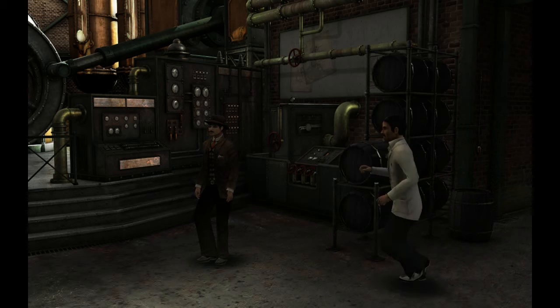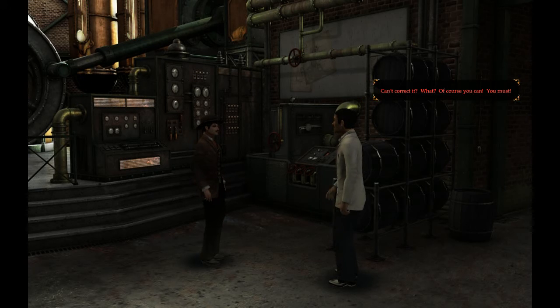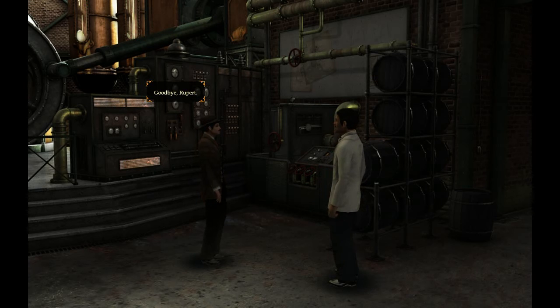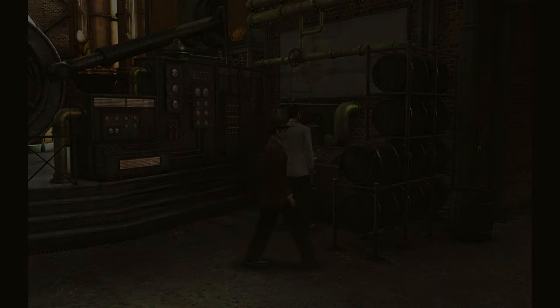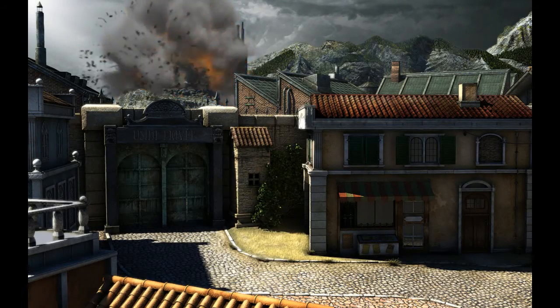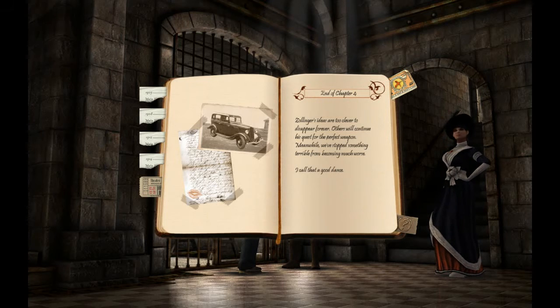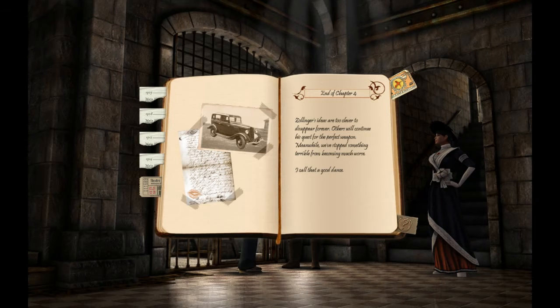Run, run, or walk or something. Who are you? Goodbye, Ripper. Mata Hari, I'll kill you for this. As you killed Brunel? You damned whore! Oh, yes. Later in Paris — Zollinger's ideas are too clever to disappear forever. Others will continue his quest for the perfect weapon. Meanwhile, we've stopped something terrible from becoming much worse. I call that a good dance.